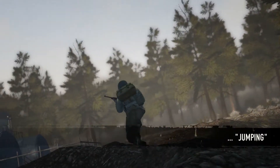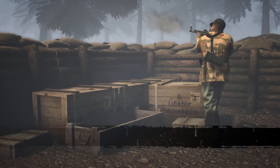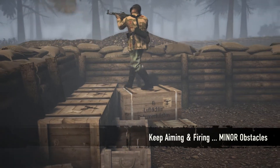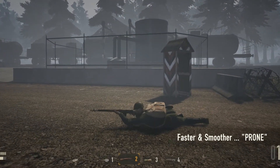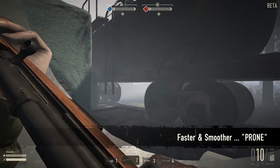Sprinting costs less stamina and will always boost running speed, even when running uphill. Jumping no longer drains stamina, but you won't regenerate stamina while jumping. Your soldier can now also walk over minor obstacles without losing aim or the ability to fire. Entering and exiting prone is now faster, and maneuvering while prone is also smoother. Plus, you can now crawl under tables or through pipes.